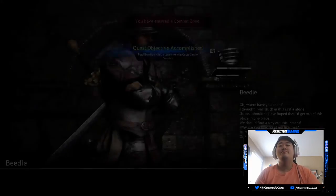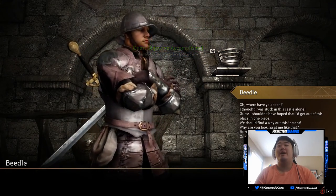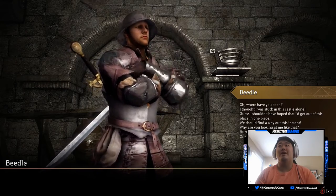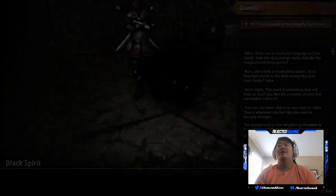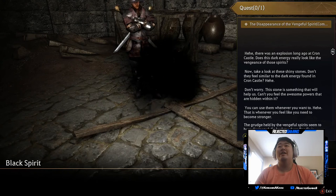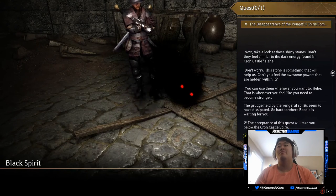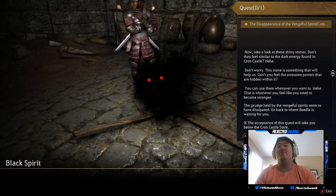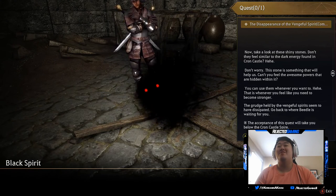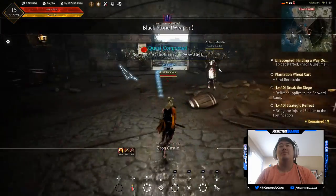Beetle: 'Where have you been? I thought I was stuck in this castle alone. Guess I shouldn't have hoped to get out of this place in one piece. We should find a way out of this instance.' A mysterious character laughs: 'There was an explosion long ago at Crone Castle. Now take a look at these shiny stones — don't they feel similar to the dark energy found in Crone Castle? This stone is something that will help us. You can use them whenever you want to become stronger — the grudge.' All right, so we got some blackstone weapons.